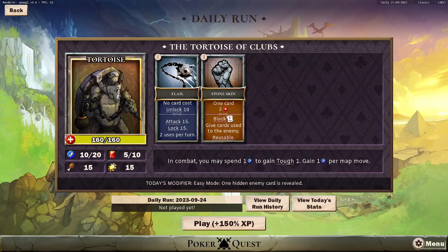This is PokerQuest Dailies with Van Cleef. After our epic top score run last time, I thought I'd take a peek at what's on today. We've got an easy mode — I've never seen this before — one hidden enemy card is revealed. The Taurus is pretty straightforward: his flail unlocks and can be used twice in a turn. Not a lot of damage coming. He's got a stone skin which costs two health, then you block but give the enemy cards in common. You only spend one energy to gain tough, and only gain one energy per map move.